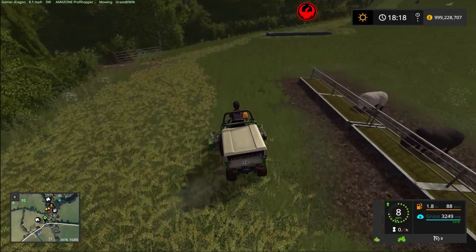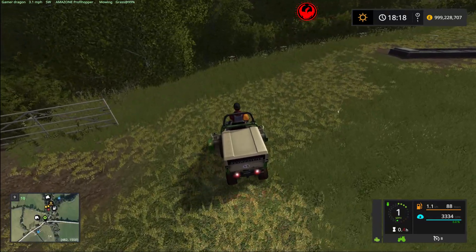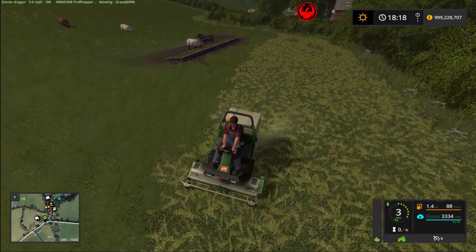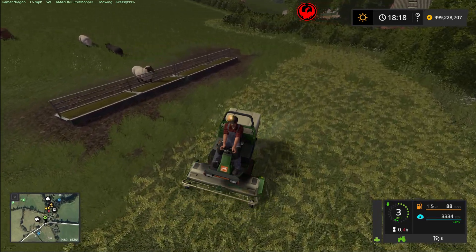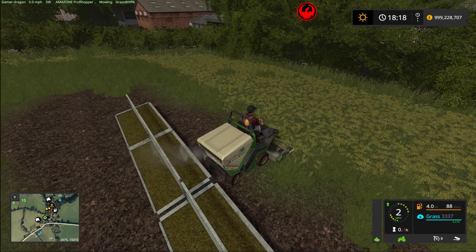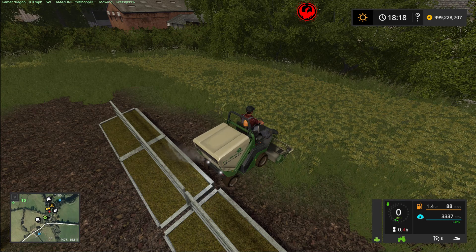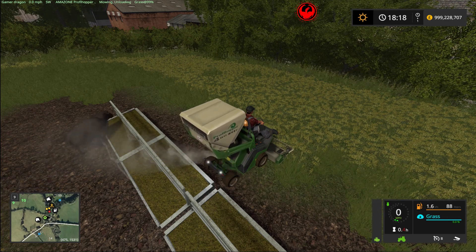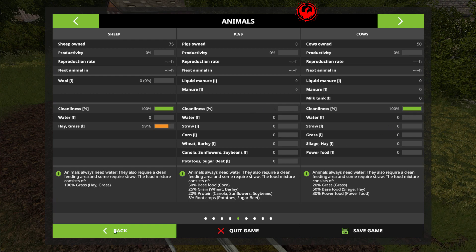We are nearly done here - we've done this one and we're going to fill up this trough. I'm going to see if the cows accept just plain grass. I'm presuming they do - I know they accept hay. Cows and grass - we can just give them grass, which is cool.